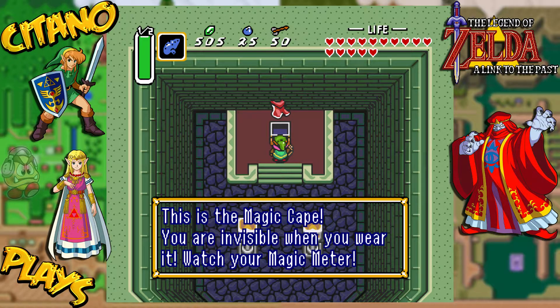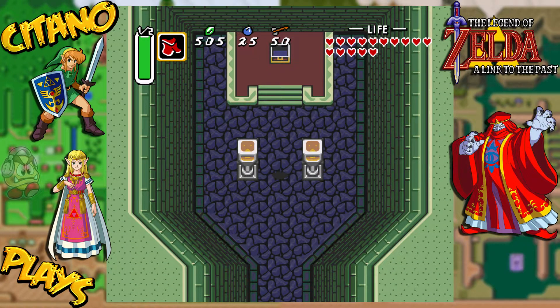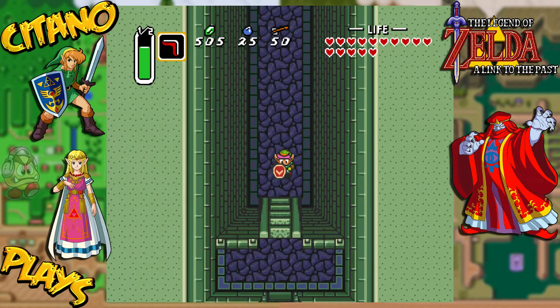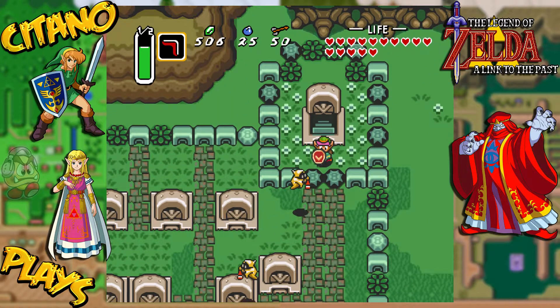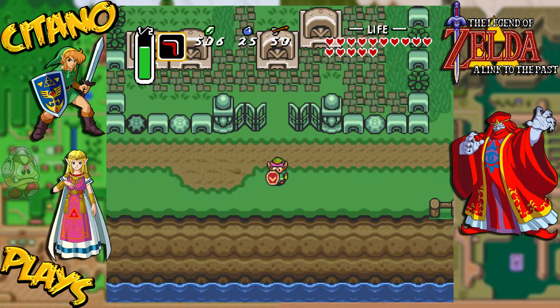You are invisible when you wear it - watch your magic meter. Let me show you. Use the Magic Cape and you're invisible. Look at the magic meter on the left though - you will consume power as long as you're invisible. You can dodge enemies, you can dodge projectiles, you can even dodge certain objects. Which is one of the reasons why you want this, because it's going to be very, very important. So the Magic Cape is now ours, and with it we can now get some more pieces of heart.